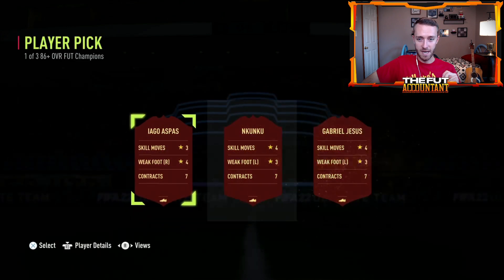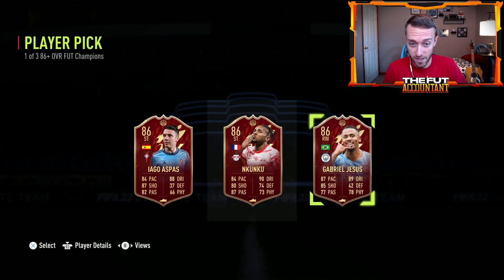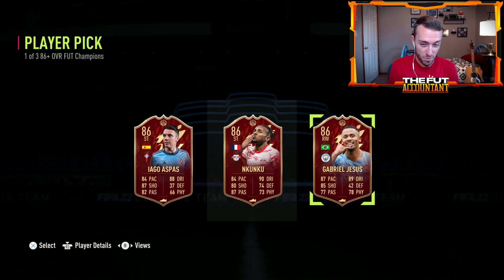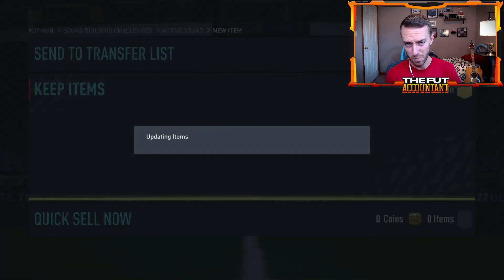You did two and they were horrid. What's this guy got? Gabriel Jesus and Kuku. Kuku is not terrible if you don't have any of the other specials — those are all 86s though, so they're at least usable items. I would go with Kuku or Gabriel Jesus, whichever one fits your team better. Not bad, usable at least for sure.